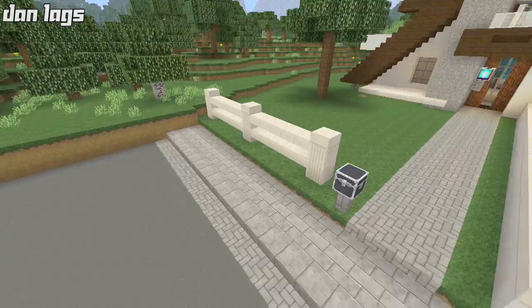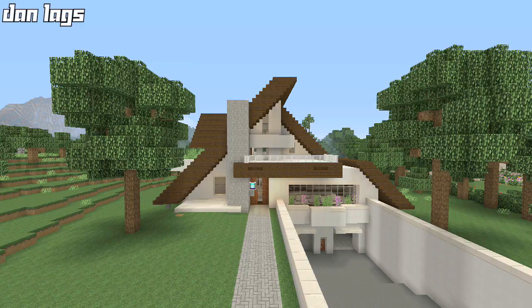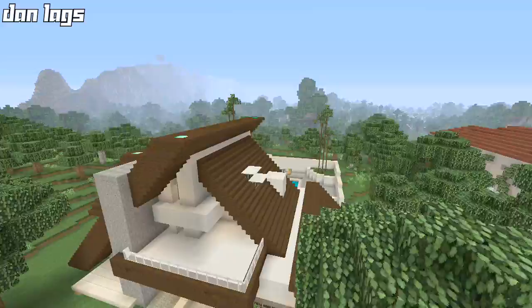Just for starters, on the front yard I didn't make a whole lot of changes since the last episode. Pretty much all I did was add a mailbox and continue the fence from the other side. We have the driveway that angles into the ground towards the garage, the front pathway made out of cobblestone, and just a couple of tall trees out front. I wanted to keep this pretty simple so it doesn't take away from the house.